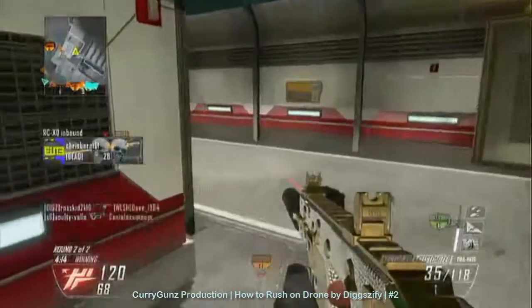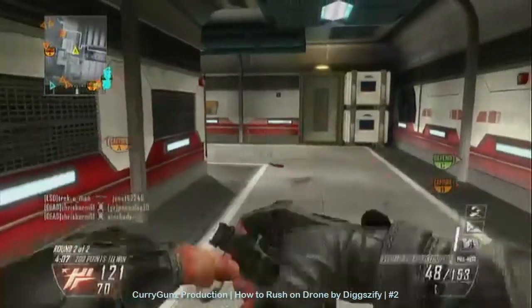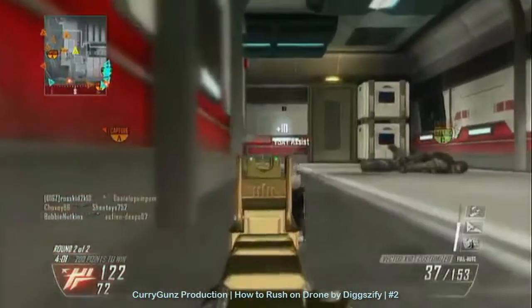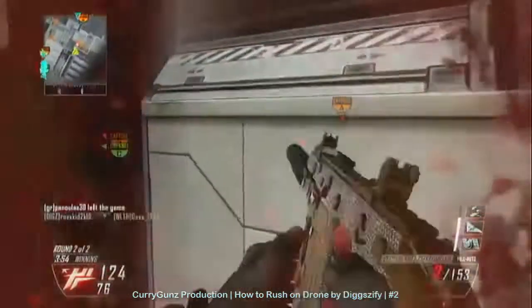Say why you think it's a great map, but I can pull out some fairly alright scorelines on it. In this gameplay it was 67 and 2, I think, with a ground war domination. Yeah, it was a ground war domination, and I can get a lot of kills in ground war domination. I'm just going to be teaching you how to get a high KD.